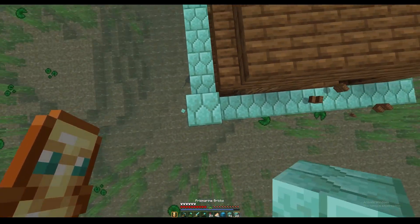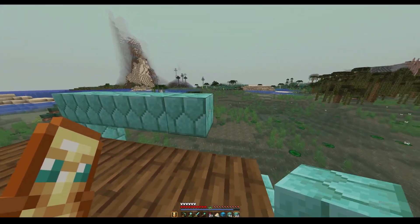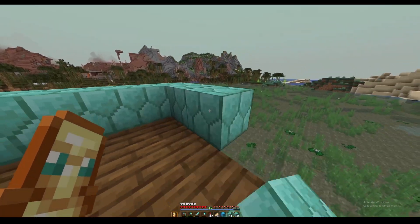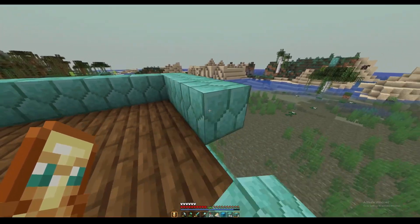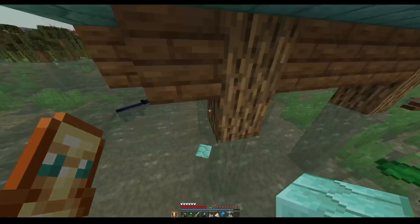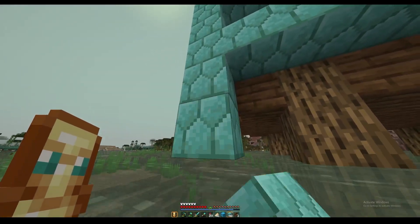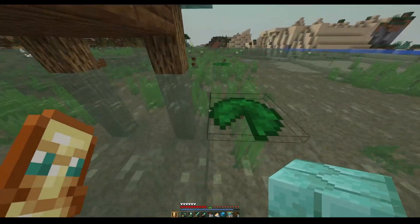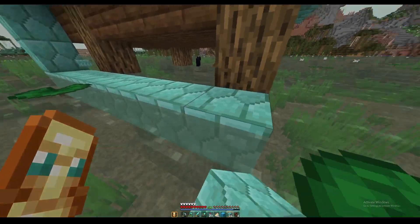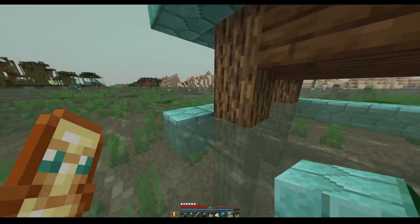Then you do the same thing but two blocks up — one, two — and on the third block you're gonna make another ring like this. This is literally the easiest witch farm ever, but it's super efficient. This is gonna solve all of our issues regarding lighting and redstone. Then you go down two blocks and build another ring, and then build another ring like that.